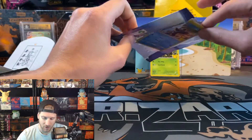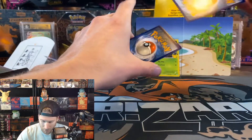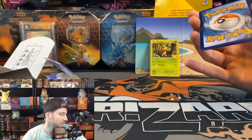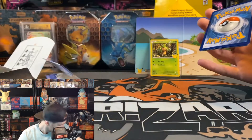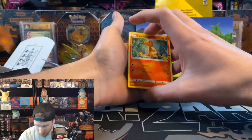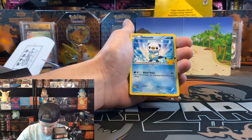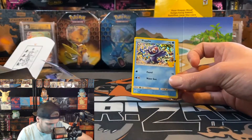I did open one of these already and got a squirtle, which was super cool — absolutely beautiful. So I'm hoping to get a charmander or at least one. We got another charmander non-hollow, fennekin again, oshawott, and a popplio hollow.